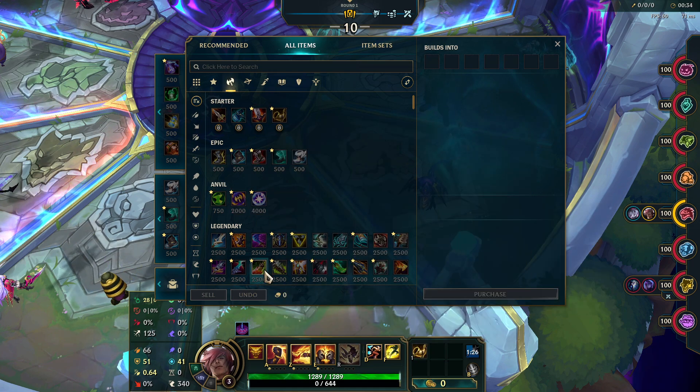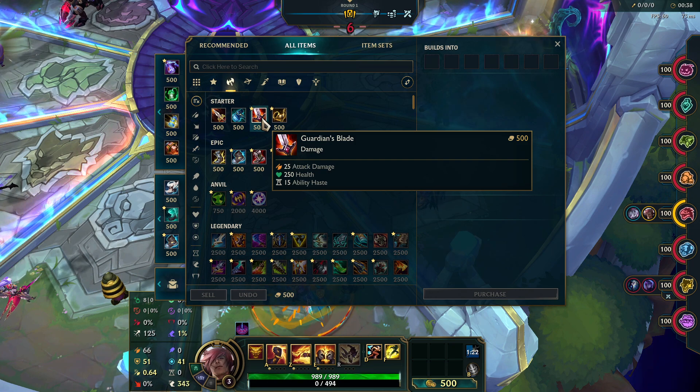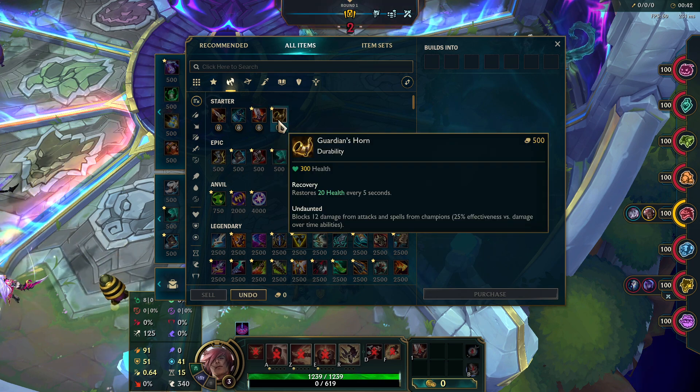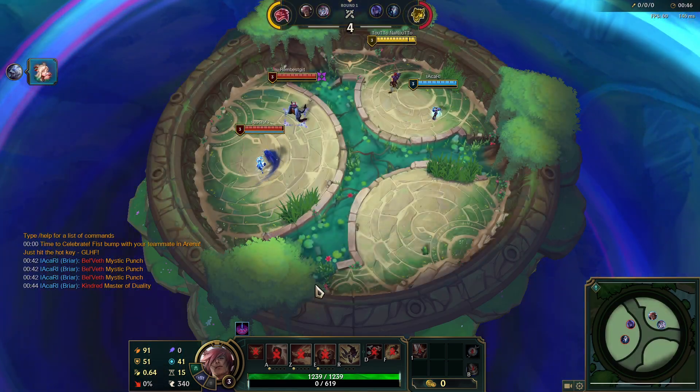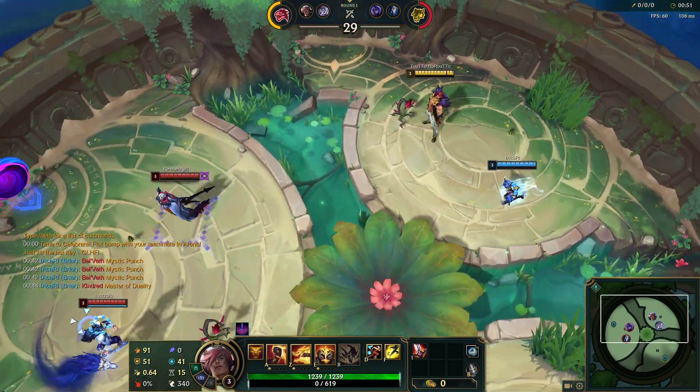Some tankiness. This one gives me 300 HP, this one gives me 200. But with it — 25 attack damage, 15 ability haste. Guardian Horn gives me 20 health every 5 seconds, but usually it doesn't amount to much. I already have health regeneration.